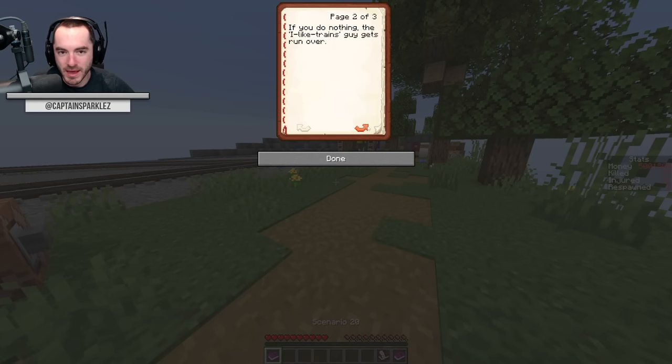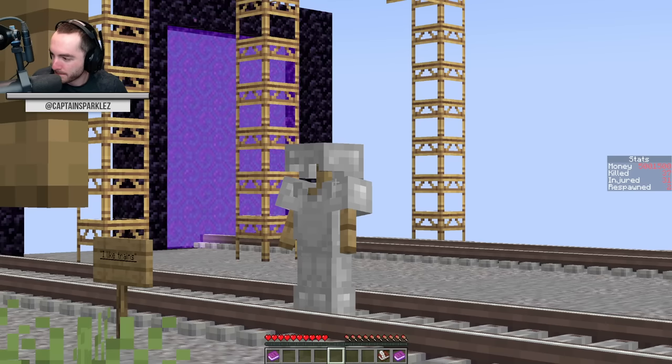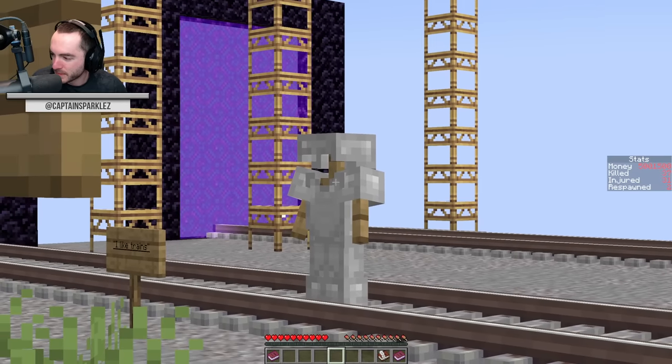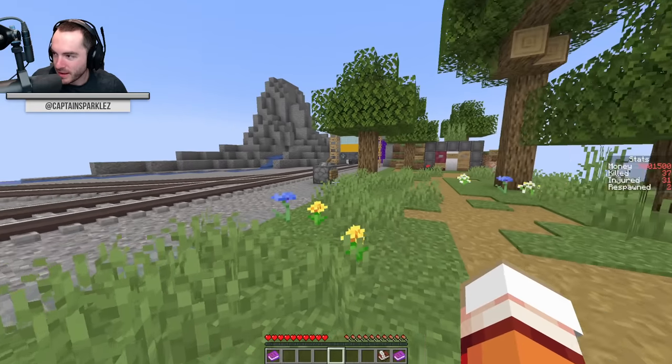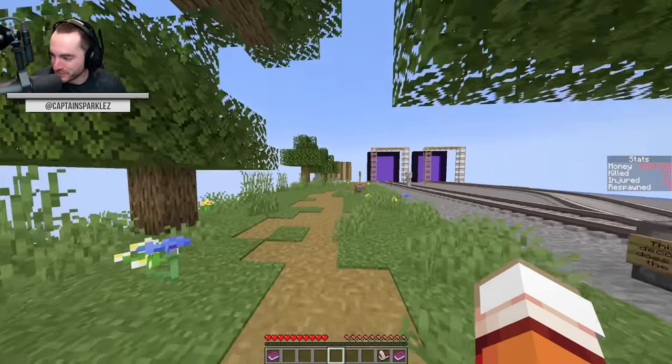Scenario twenty: if you do nothing, the "I like trains" guy gets run over. God, what a disaster. Do you think he would like trains anymore if a train ran him over? If you pull the lever, you ruin the joke. So — ruined joke or dead? He'll be fine, he's been hit many times. Don't ruin the joke — run him over.